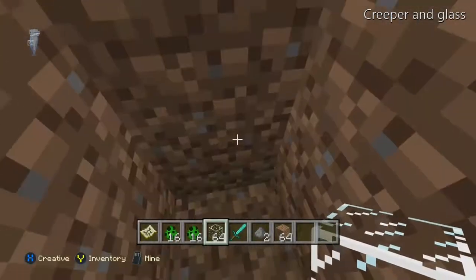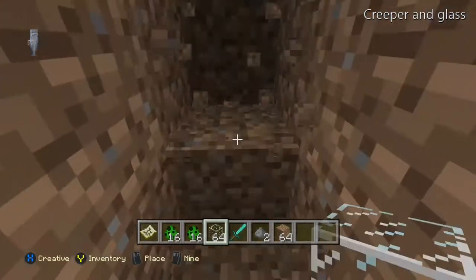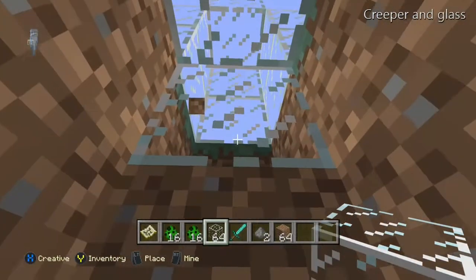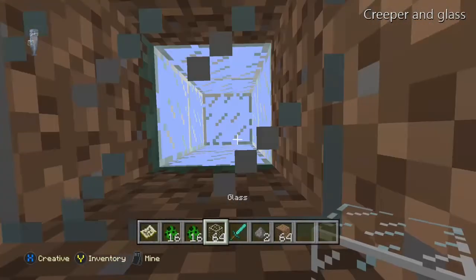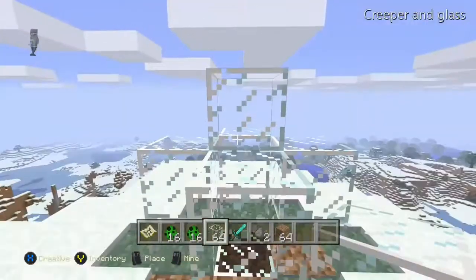I would recommend doing the viewing hole about two or three blocks away. It's not rocket science, you know — if you've got half a brain you'd be able to easily do this. Just look up at the viewing hole.